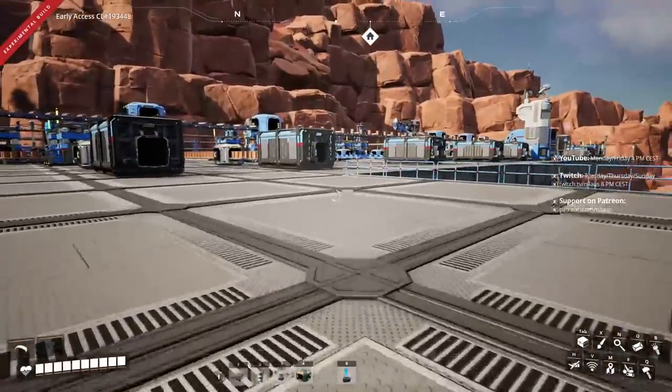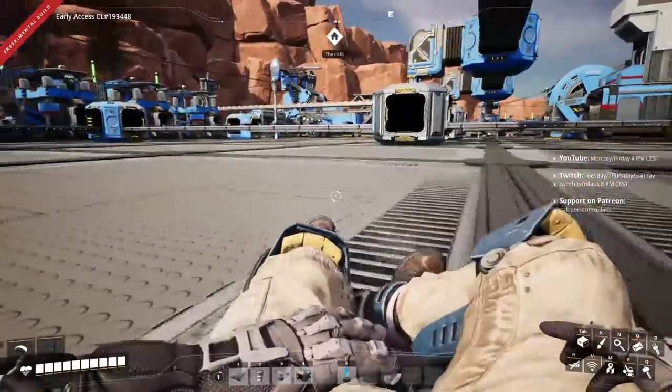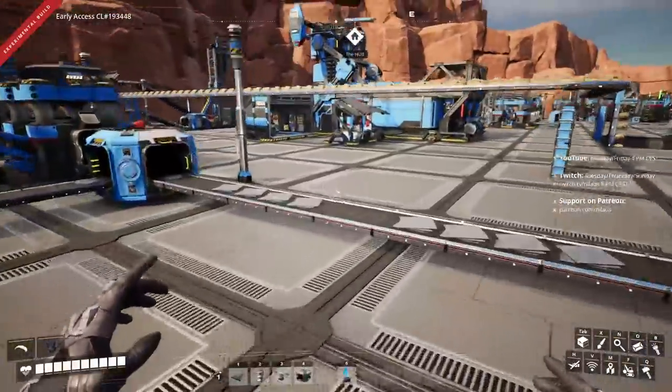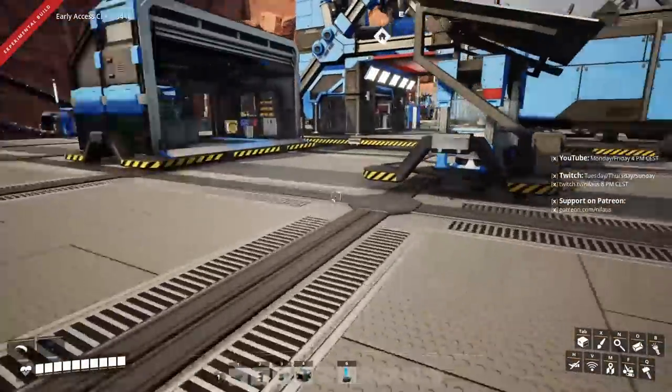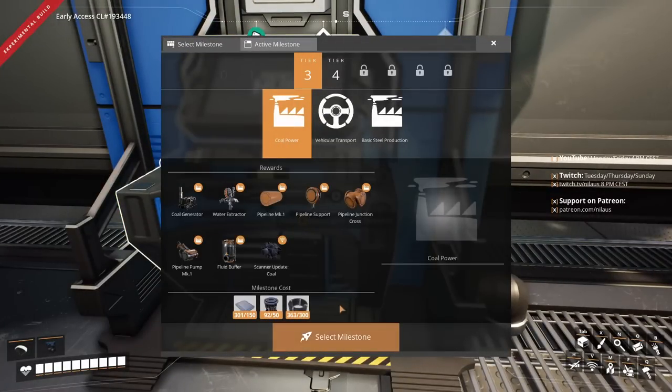We have now unlocked Tier 3 and 4. We can start working towards unlocking coal, because that is the most important thing — we can get rid of the biomass burners. Coal power, let's get it.